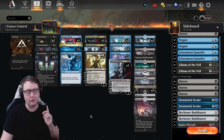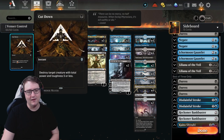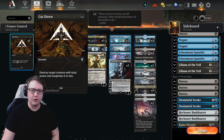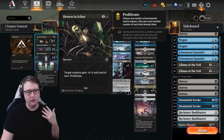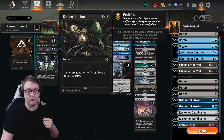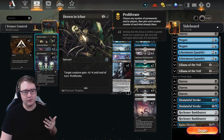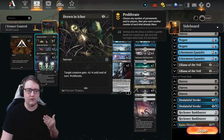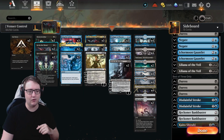What are we doing for pressure? That's where our removal package comes in. First we have Cut Down — fantastic one-mana removal for any early game aggression, always loving three of these in the list. We're also splashing in Drown in Icor — target creature gets minus four minus four until end of turn. While it's sorcery speed, the secondary line we care about is proliferate, which synergizes with Venser and our toxic mechanics so well.